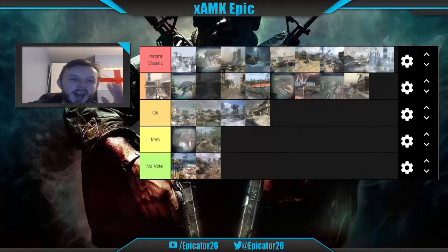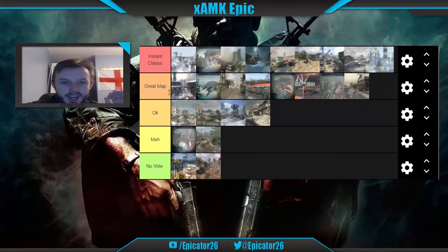WMD is going right at the top of Great Maps — but just outside Instant Classic because something is missing, I can't quite put my finger on it. You had sniping positions everywhere, a beautifully chaotic middle area, multiple overwatch spots, and another RC-XD hole. Search and Destroy was great, Domination was great. It's just missing something that keeps it out of Instant Classic. It feels weird to say Silo is better than WMD, but Silo just edges it.